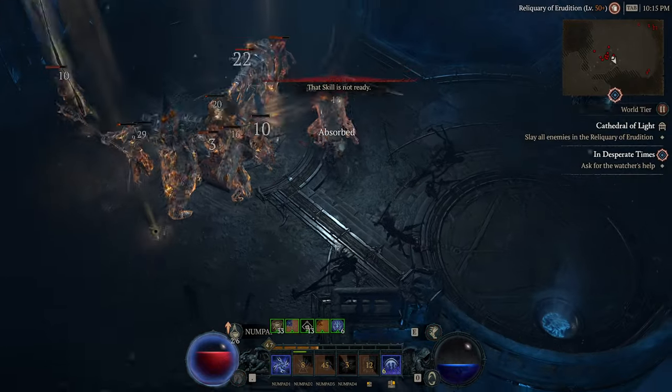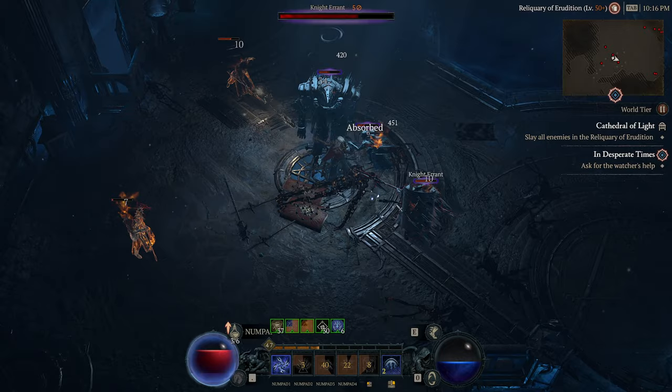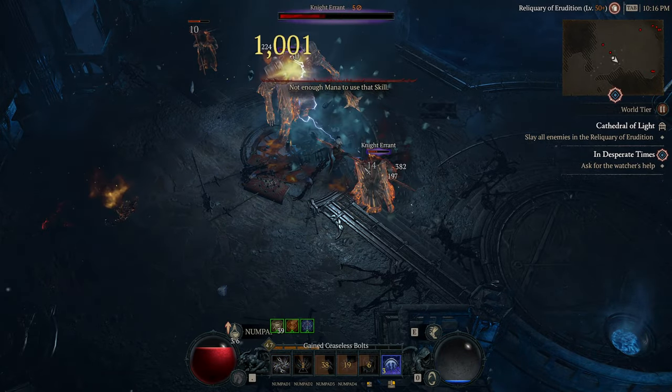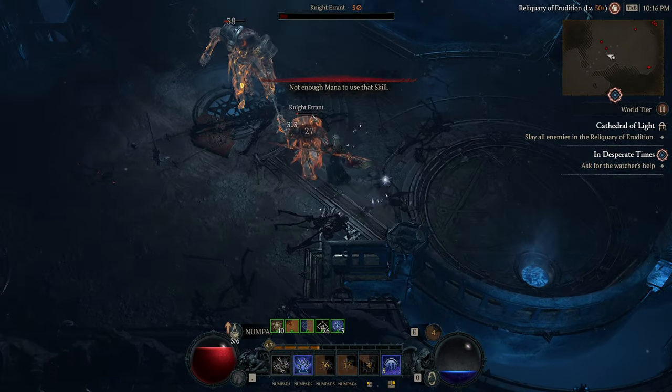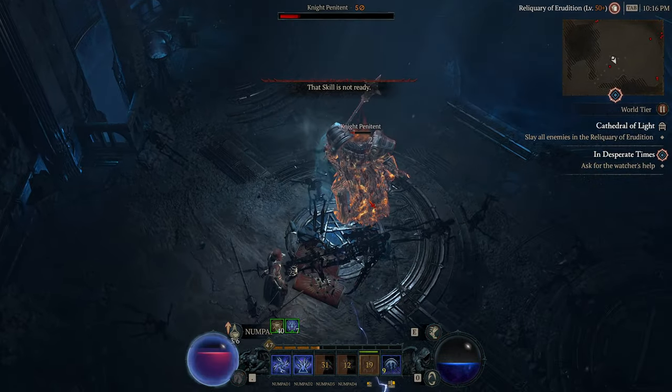This is also a good time to grab the rest of your skill points and some Altars of Lilith by taking each zone reputation up to three. Kill some mobs along the way, maybe complete dungeons for any legendary aspects you're missing, then imprint those key aspects so that your build functions at its best.